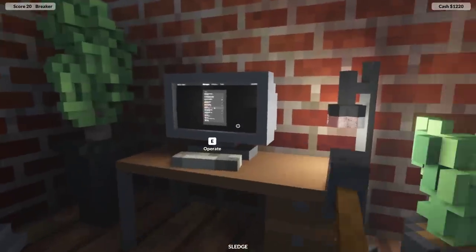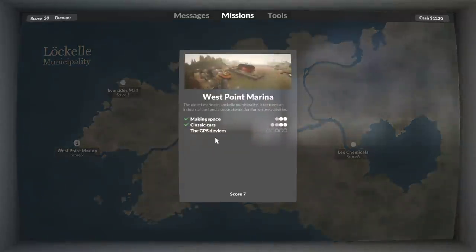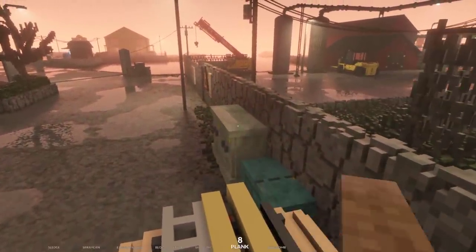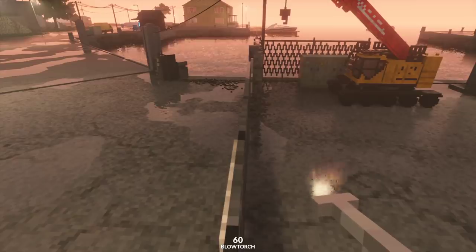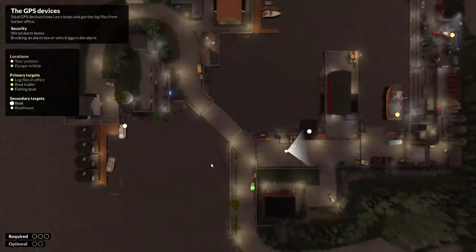We're going to jump into the next mission. The only mission available to me is one in the marina — we're going back there to get some GPS devices. I recorded the last couple of videos back-to-back so didn't see all suggestions, but I have seen some. The suggestion of using a blowtorch to cut bits of vehicle away to free it from alarms doesn't seem to work anymore — I tried it and it doesn't seem to work.